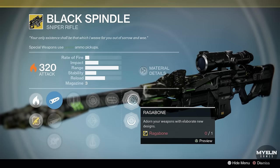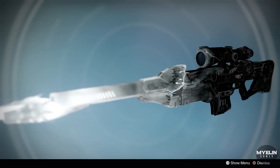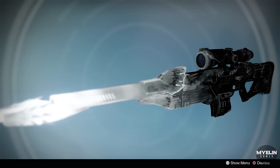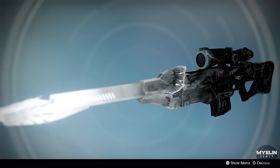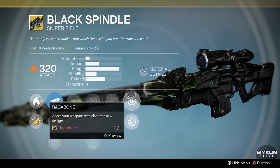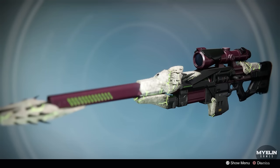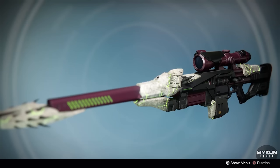Moving on to the ornaments: Cold Between Stars and Ragabone. The Cold Between Stars ornament makes this weapon look like Taken, so I believe the Cold Between Stars is the place where Oryx takes his subjects — he sends them there where they become Taken. This makes sense in the general theme of the weapon, of unravelling and weaving things back together. The other ornament, Ragabone — I think Ragabone is a slang term for Rag and Bone Man, someone who collects unwanted household items and sells them on. It could imply that this weapon was discarded by the Hive — I have to wonder if the Deathsingers discarded this weapon before it came into our possession.